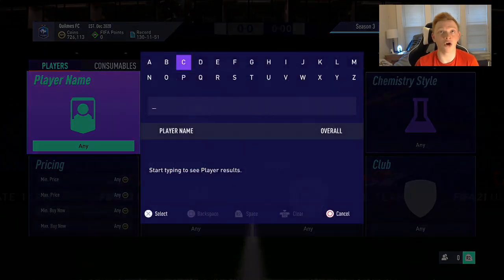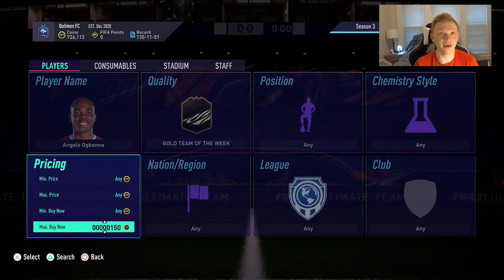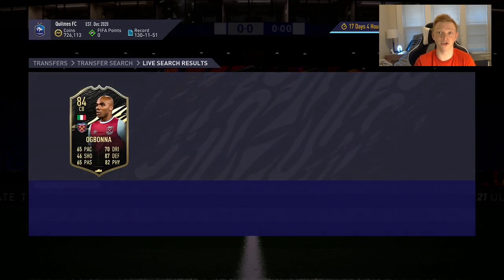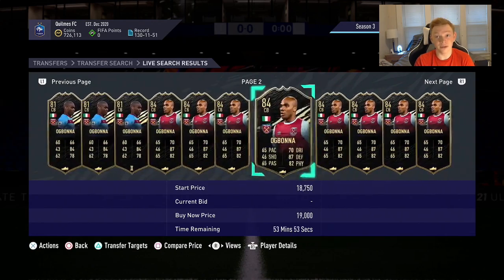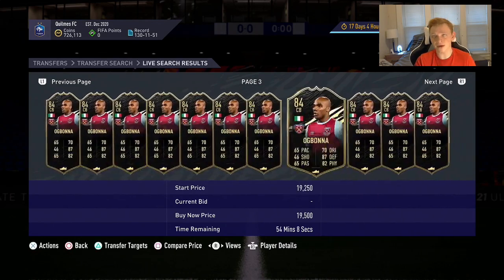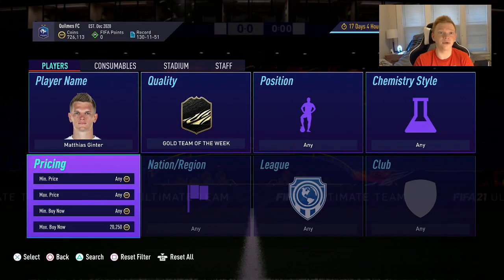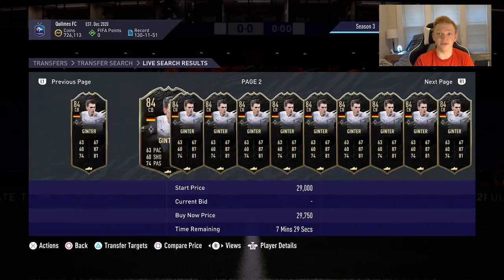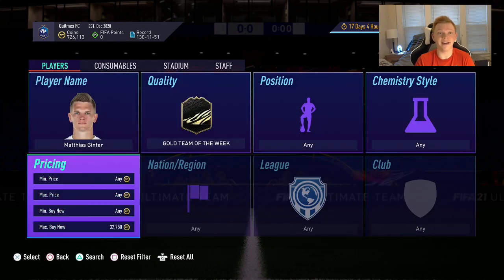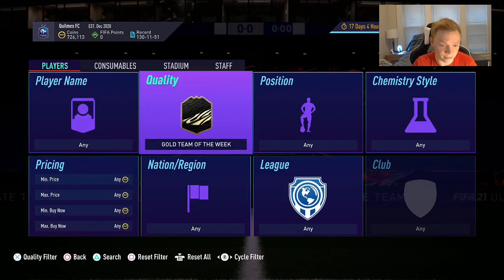The first card I want to look at is Ogbonna's 84-rated inform. I think this is going to potentially be one of our best investments of the year so far. He is under 19K right now. It's hard to find his lowest price quickly as he does have the 81-rated inform, which is down at like 17,000–16,000 coins. The reason I think this is a really good investment is if we look at another 84-rated inform, Ginter — a guy we invested in previously — he's up at like 35K on PlayStation, about 30K on Xbox. Ogbonna as an 84-rated inform center back with a good nation and good league is down at about 17K. You could probably pick him up at 15K during lightning rounds.